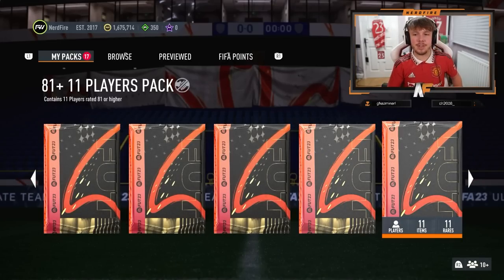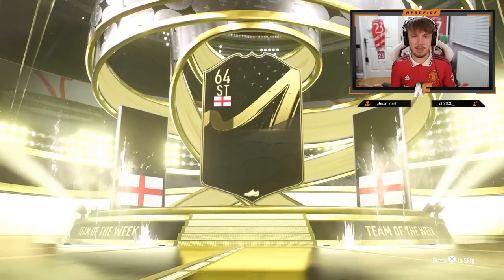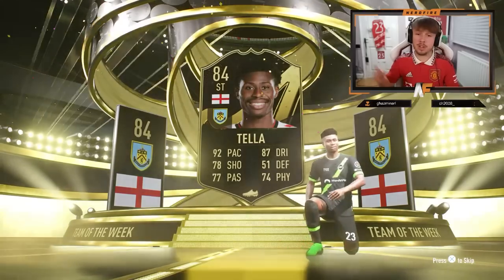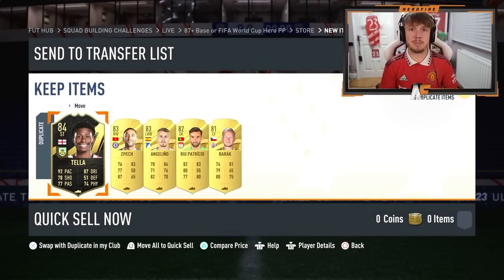Next up we're going for the 81 Plus times 11. Like I said, all these packs we're about to see are from the objective. Informed Walkout again. It's the same guy in the front — it's fine, it's all good. No walkouts behind him. Well, that's just brilliant. On to the next pack.